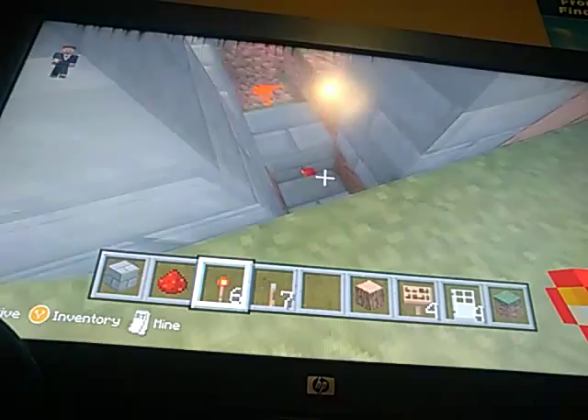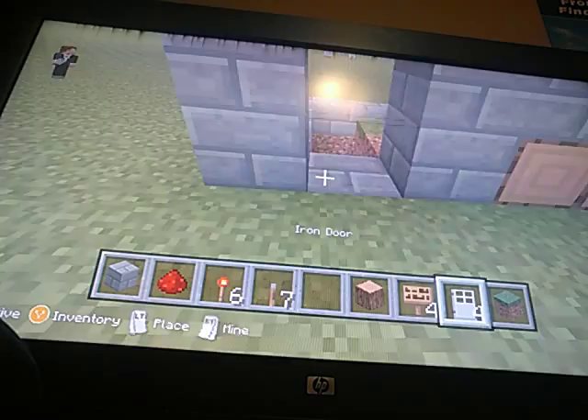On this block you will place a redstone torch so that it will shut off. Then you will place a stone brick and an iron door.